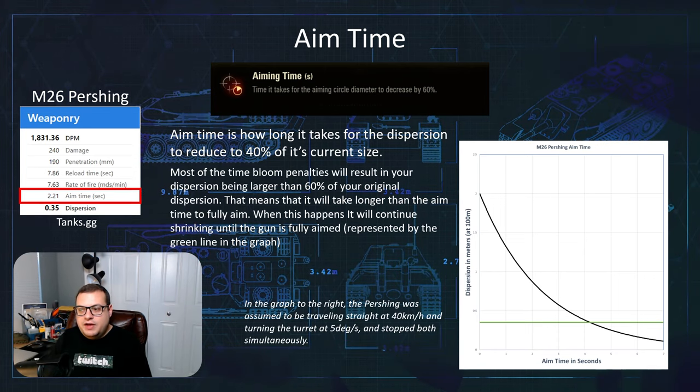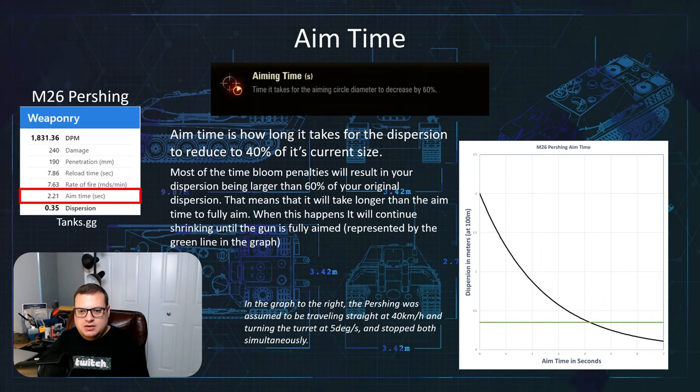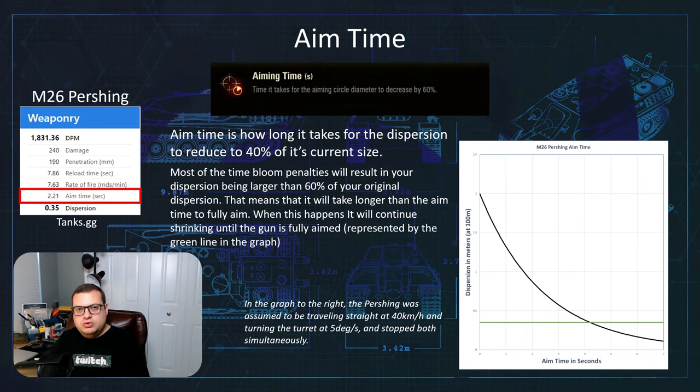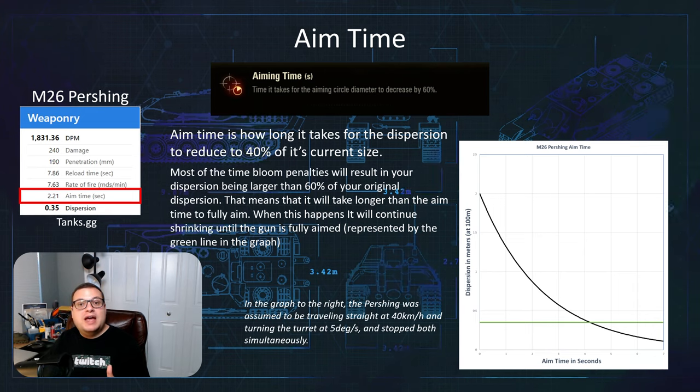The graph illustrates what that looks like. Aim time is essentially how steep that line is getting to your full aim. The lower the aim time, the steeper that curve is.